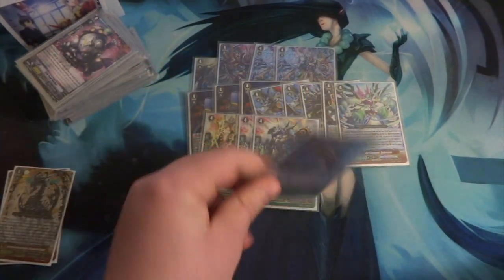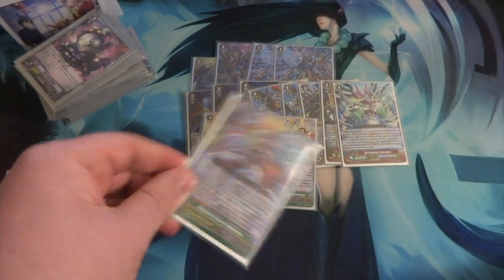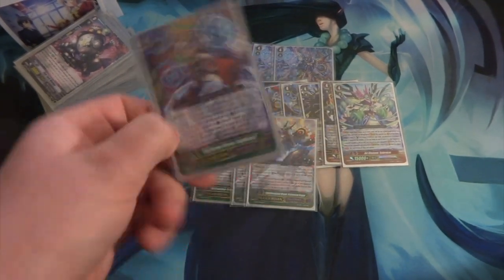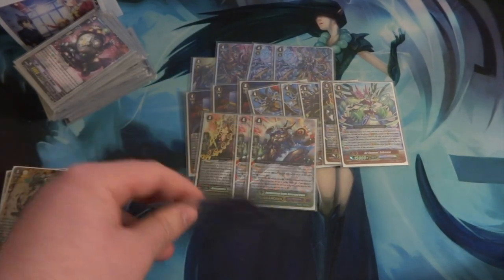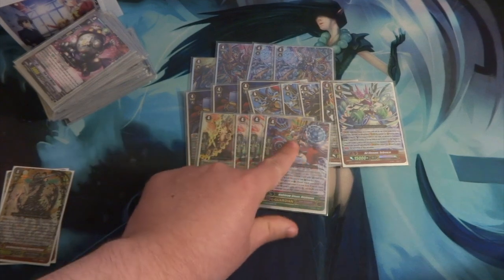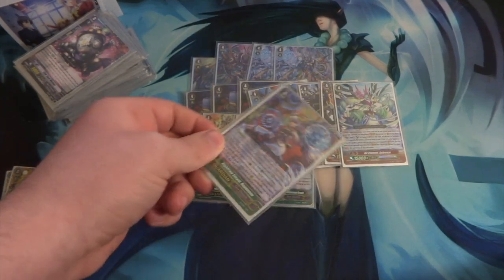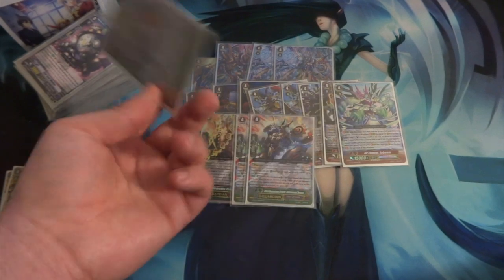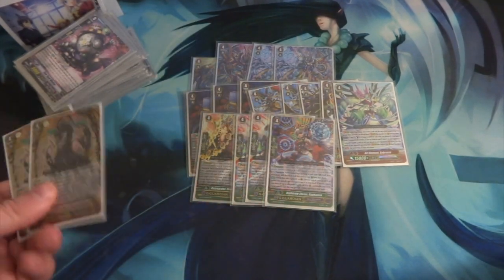One Rufana G Guardian. I used this a couple of times — very good. I ended up having too many grade 3s in one game and used this to swap grade 3s I had placed on Rearguard to grab a Stand Trigger, and did it again in another game to grab a Tick Tock. It's a 10K shield, so it's pretty easy to use.